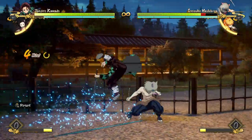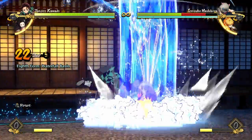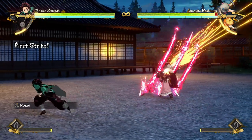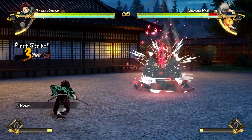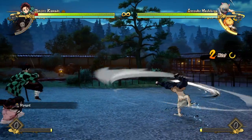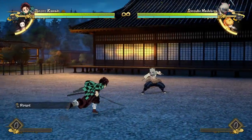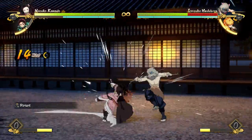Dashing in on the opponent is a good way to get combos, and you can link your attack string into your special moves very easily. To call out your supports, the default is the left bumper — tapping it brings them out, and if you're moving the stick they'll do their tilt special. If you're being hit by the opponent, pressing the support button will break you out of the combo. Holding down the support button lets you switch into your support character, and you can even do this during combos.